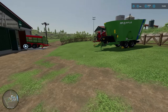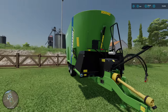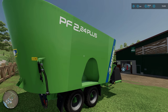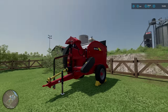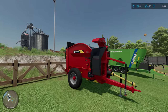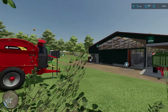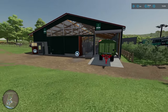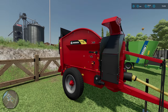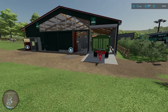Moving on to the equipment I've got - I've got my TMR mixer. The problem with that is I'm doing square bales. I do like square straw bales, I always have preferred that. I think they stack better. And from where I am in my neck of the woods, I usually just see round silage bales, round hay bales, and square straw bales - so I'm kind of just used to that.